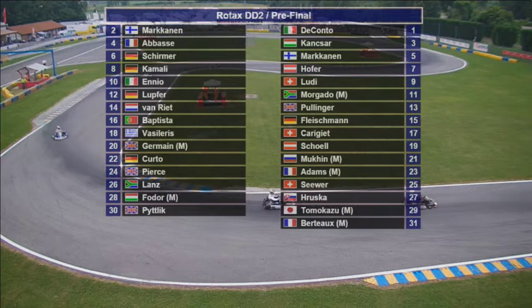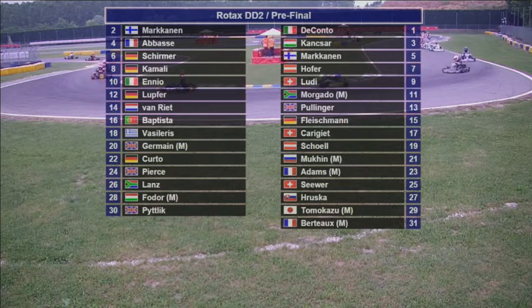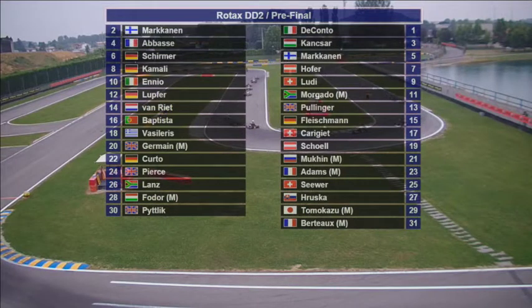Back to row 7 — Barry Pullinger and Lorenzo van Wright. Row 8 sees Maxi Fleishman and Enric Baptista. Row 9 is Pascal Carje and Dimitris Vazideras. Row 10 has Konstantin Scholl and the second of our Masters runners, our lady racer Tamsin Germain. Row 11 is Iger Mewkin, another Masters runner, and Alessio Courto. Row 12 sees Christophe Adams and Martin Pearce, champion from last year and winner at this precise round.